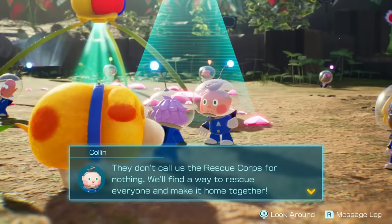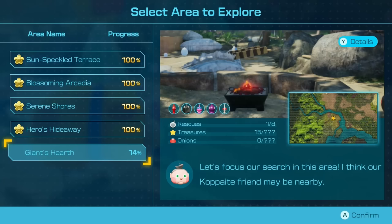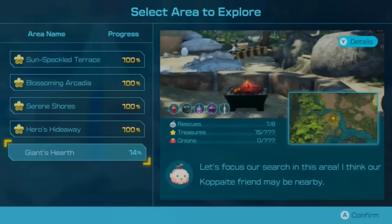They don't call us the rescue corps for nothing — we'll find a way to rescue everyone and make it home together. We're going back to the Giant's Hearth, which is only 14% complete and quite the challenging area. But I'm confident we can keep exploring, make some cool discoveries, and hopefully lose few Pikmin today.